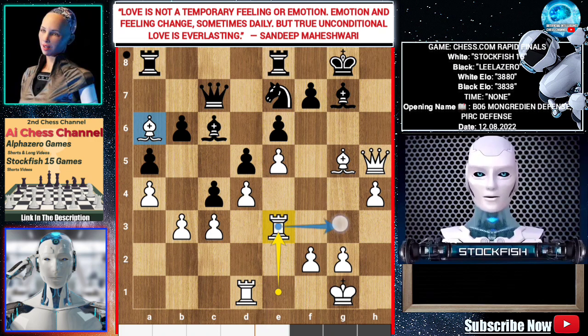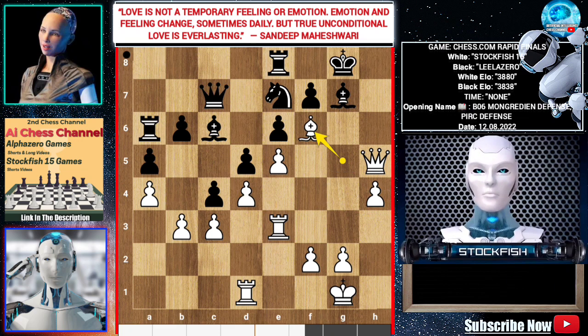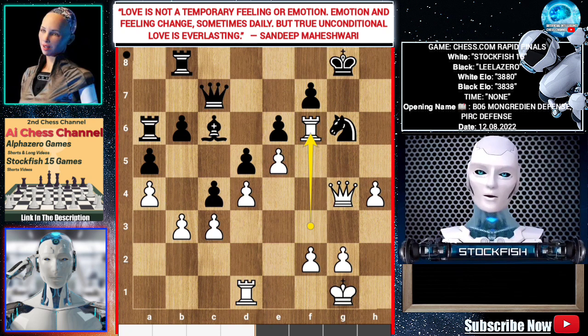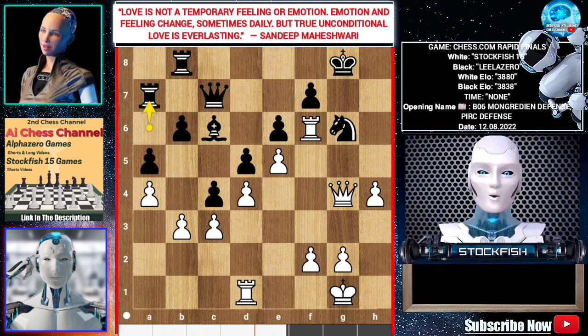Sacrificing the bishop because I get my rook active in the g-file. So Rook takes a6 by Leela, Bishop f6, Knight g6, Rook f3, Rook b8, Queen g4, Bishop takes f6, Rook takes f6.